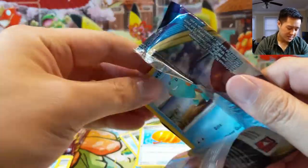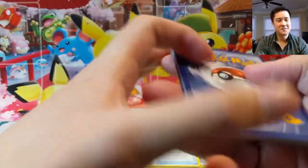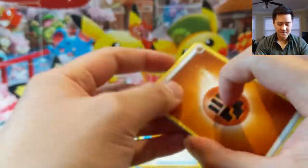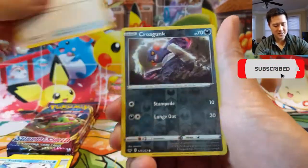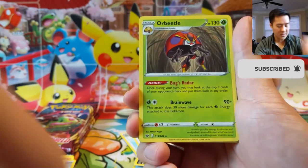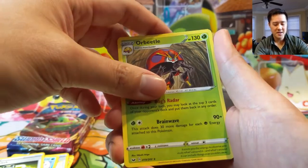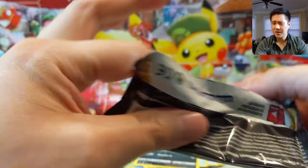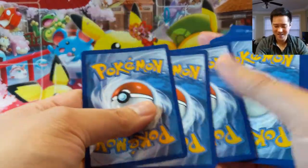Claydol — I wonder if there's some potential here. Explosion does 200 damage and deals 100 damage to itself, but it doesn't say it knocks itself out — so if you just add a Big Charm it would survive, for only two energy. Probably not worth it, but something to consider. Krokorok. Orbeetle — never ran into Orbeetle yet, but it sounds like it could be very annoying: once per turn, look at the top three cards of your opponent's deck and put them in any order. I'm glad I haven't run into that — those control decks would be so annoying if that card worked.